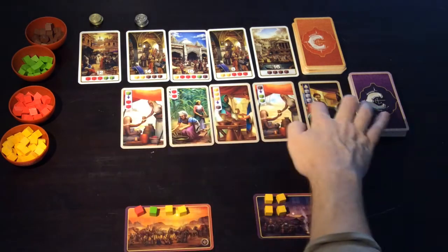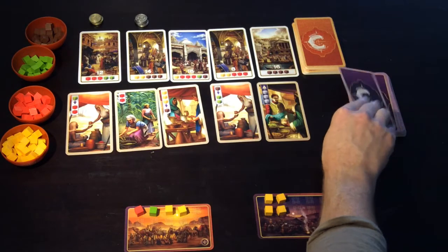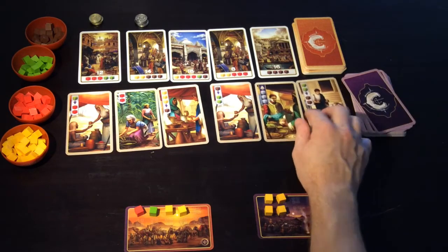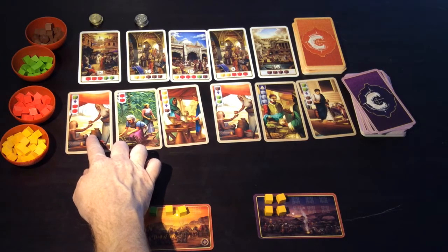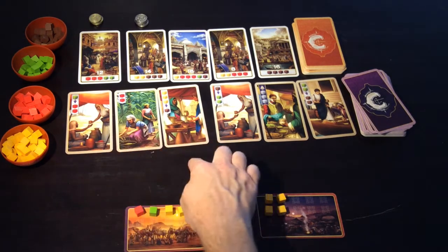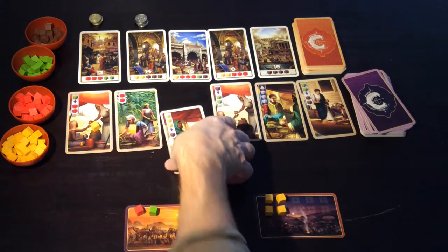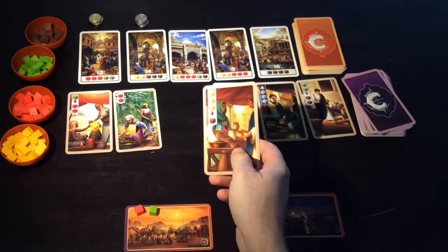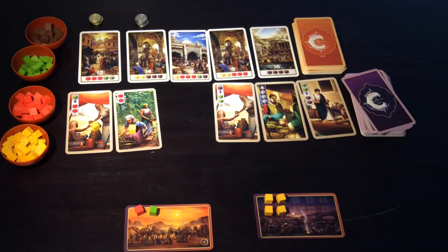Now when you gain cards from this row, the entire row will shift down and we reveal one more card. If you wish to take a card that isn't on the leftmost end, you'll need to pay for it — you're going to pay one spice onto every card that's further left than the one you want. So if I want this card, for example, I would have to pay two spices in order to take that card into my hand. That is pretty much all of the rules.